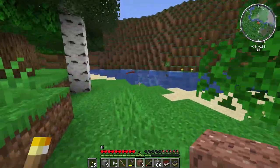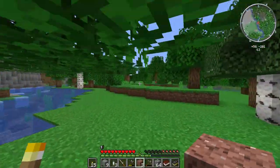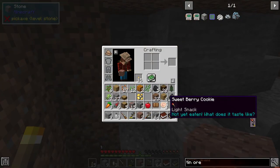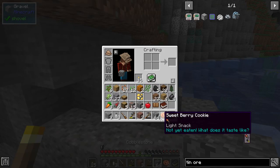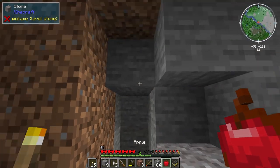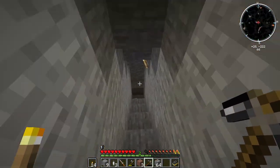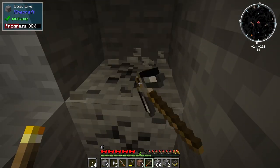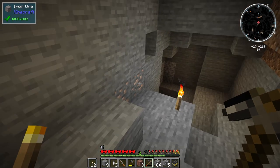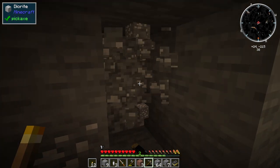We're getting so much hemp seed! It's getting winter — the water's starting to freeze. We're also getting a little short on food. Let's keep mining. I feel like we should do a branch mine at this y-level. Oh — there's a cave right there! And there's iron — and please be tin — yes! I think we're going to get out of the stone age pretty quickly.